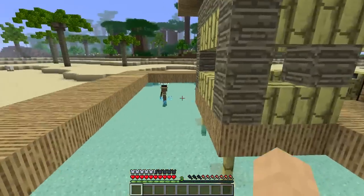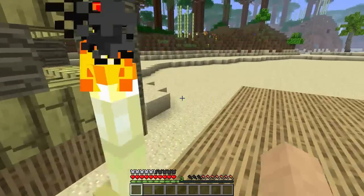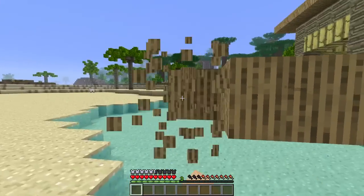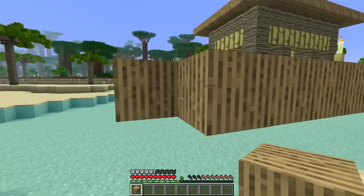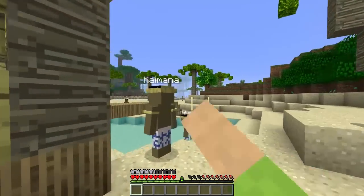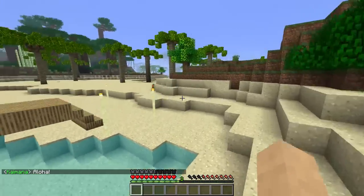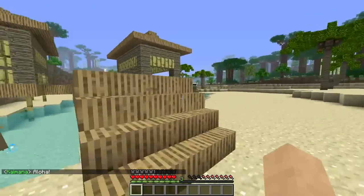We're down here in the Tropicraft area, we've got all of our neighbors right here, and I'm going to build them some more homes. In the last episode I asked how you make these thatch blocks, and apparently it's with sugar canes. I think there are actually some sugar canes just over that hill.